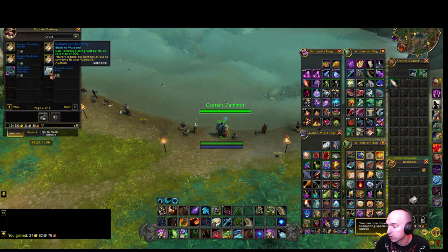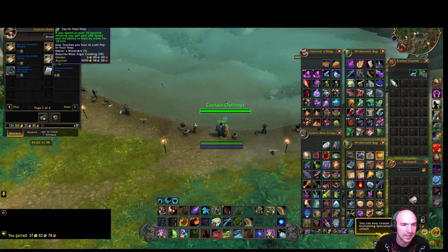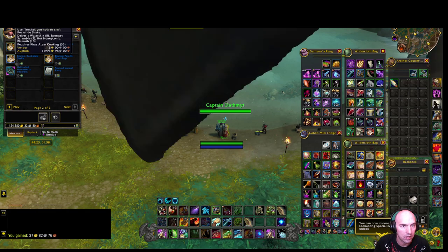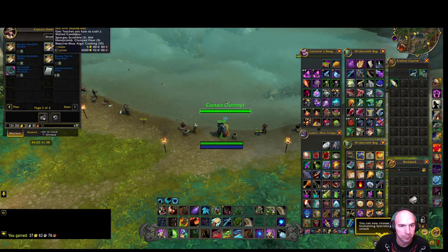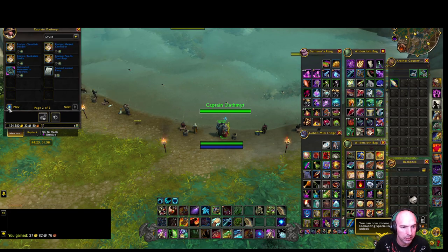They also have things like Soaked Journal Entries which can be used to increase fishing on other characters. You can also get recipes that sell for quite a bit — Pep in His Steps sells for 10,000 gold, Rock Slide Shake sells for 12,000, the Melted Candy Bar sells for 5,000, and Goldfish sells for 30,000. I'll have to check these as they may be outdated.